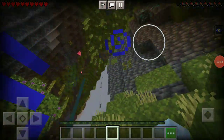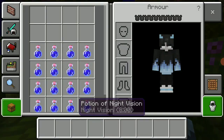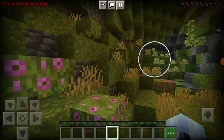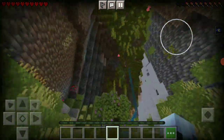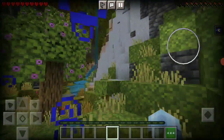Hey guys, so today I found this great looking world and I went in creative mode so I can go into the lush cave. I swore myself with some potions of night vision, otherwise this place would be impossible to see, but let's start.